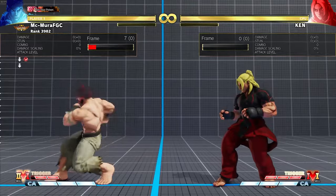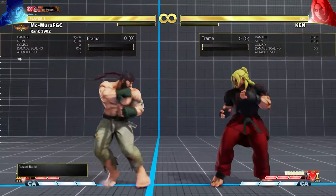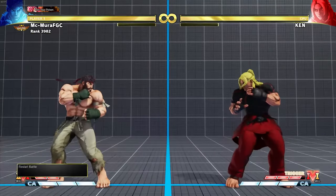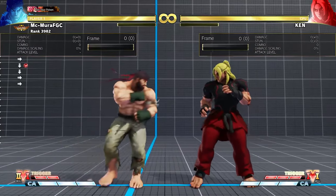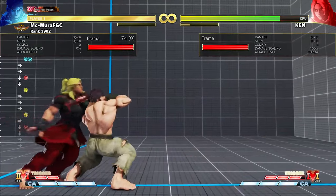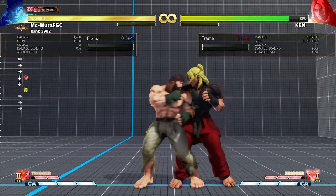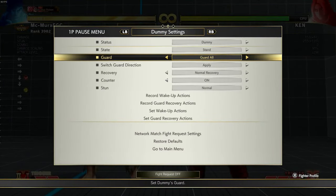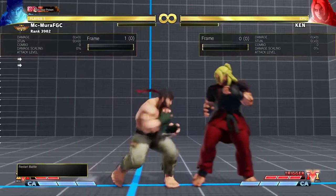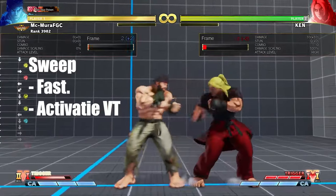The final normal he has is the sweep. Ryu's sweep is okay — the range isn't fantastic, but it is fast at seven-frame startup, which ties for the fastest sweep in the game. You can combo into it off a counter hit standing medium punch. He gets a decent situation after it — you dash up and you are plus four. And it is a decent move to use to activate V-Trigger. Sweep into V-Trigger activate is actually pretty good because you will be at a lot of plus frames.